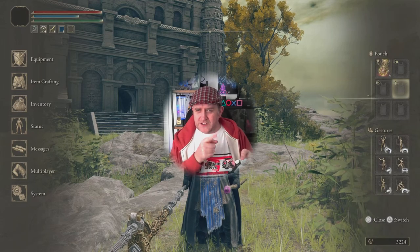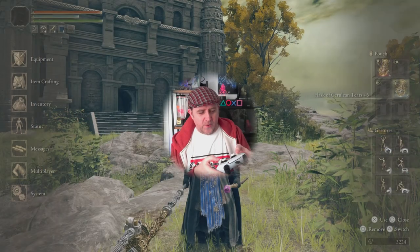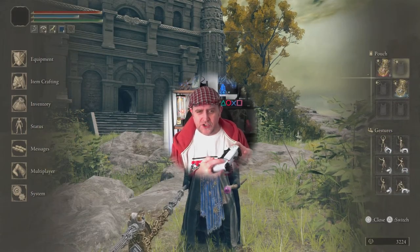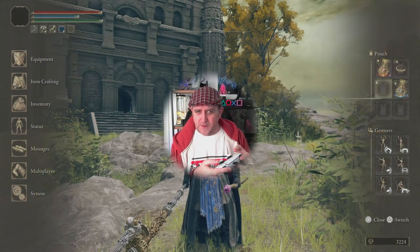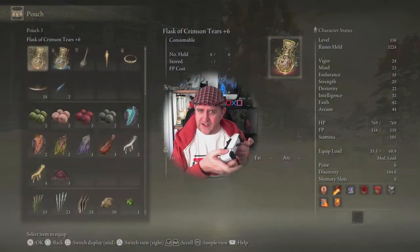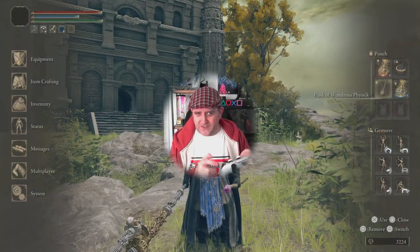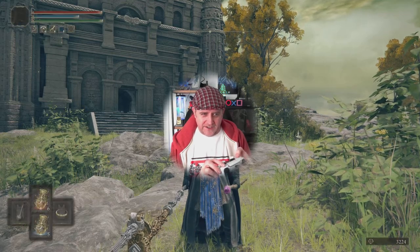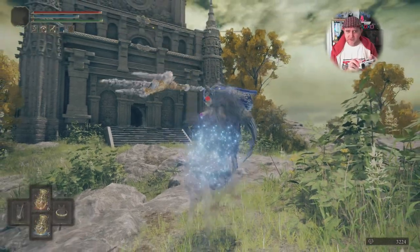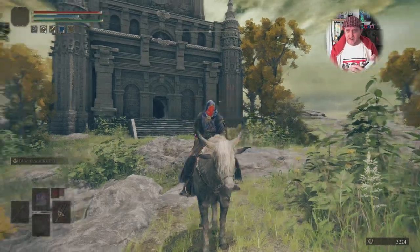You can use your pouch: bring up your menu button, go over to the right-hand side, press triangle to set or switch things out. You can set up your pouch so that holding down triangle and pressing a direction will do whichever action you've assigned — triangle and up does my healing, triangle and down does my potions cycle, triangle and right summons my horse, and triangle and left does my Wondrous Physick.